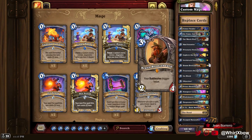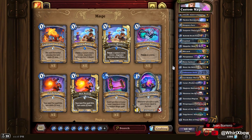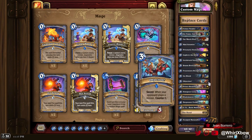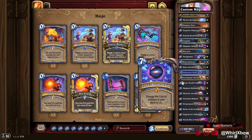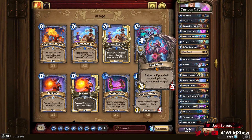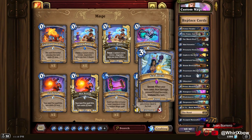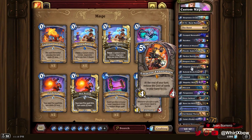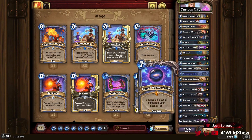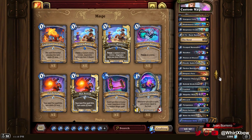Hey, what's up guys? Let's get back here. Today I found a very interesting Luna's Pocket Galaxy list that doesn't play a lot of the old normal win cons a deck would play, which I think is really interesting. Normally you have a slew of dragons, you have Baristas and things like that, but this one looks a little bit more interesting — it feels more minion-based with a couple big spells here and there. This list has apparently hit Legend, so good to know.